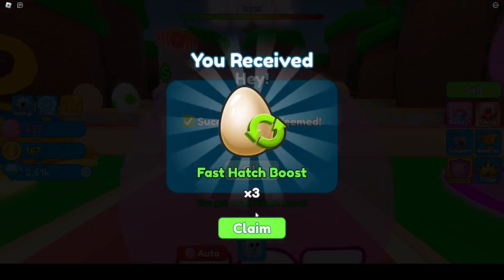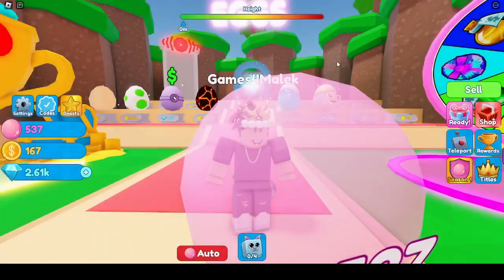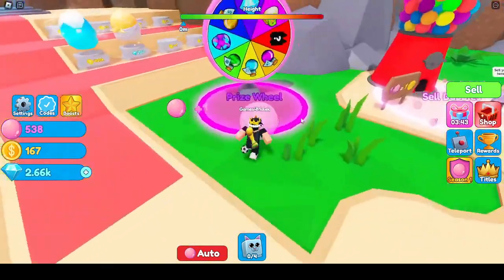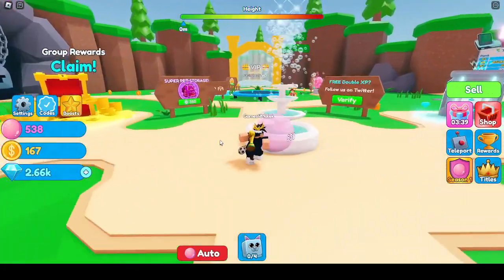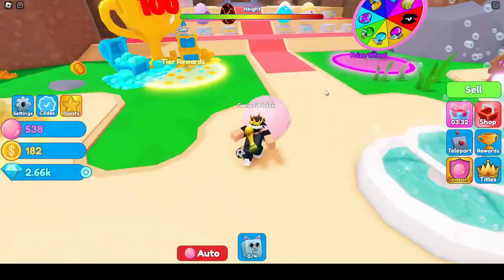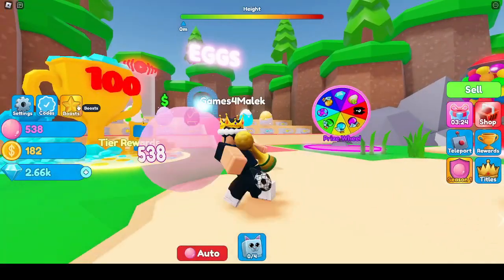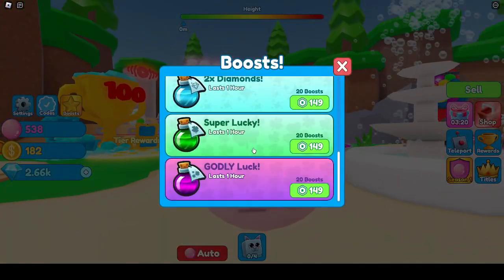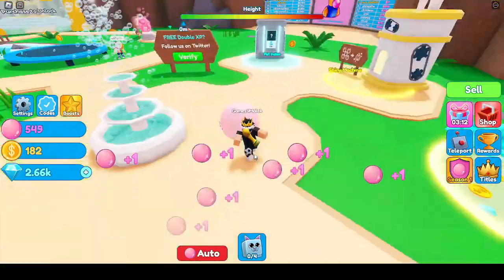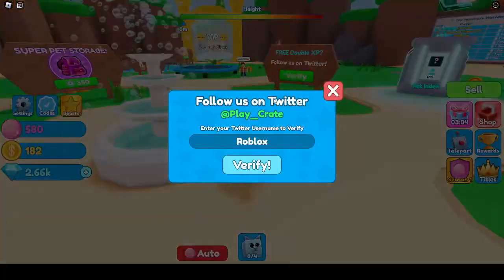Let's go ahead and redeem this - fast hatch boost times three. I spent some and got myself 2500 gems - actually they call them diamonds. I got a boost that I can use from here, just like Mining Simulator, which is good. I've been using the auto clicker by the way to try the game.